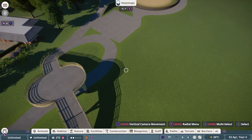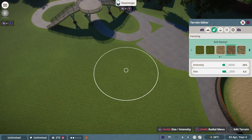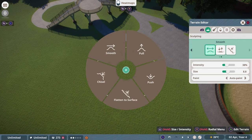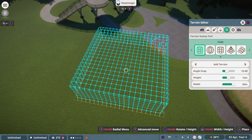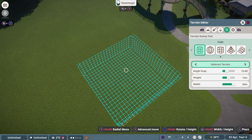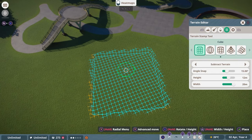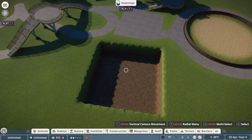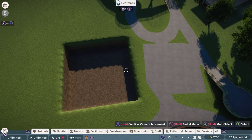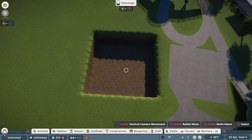One last thing I found out a couple of months ago — this involves editing the terrain. Go to the terrain tool and use Subtract Terrain to create a dip near the pathway. Then use Flatten to Foundation to flatten the area down to the path level. Then go back to the path menu and create a small plaza — you don't need to make it big.